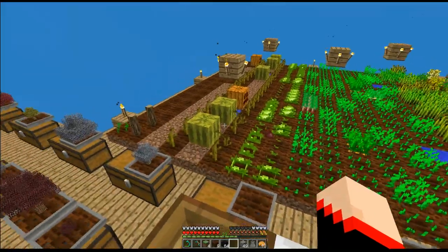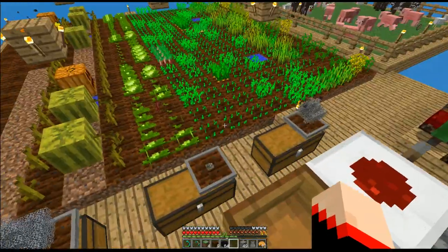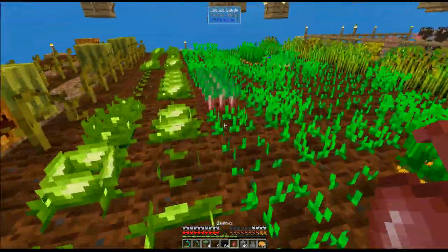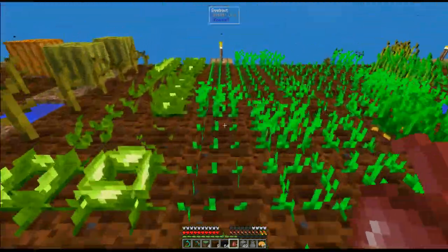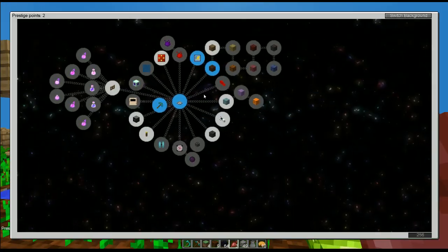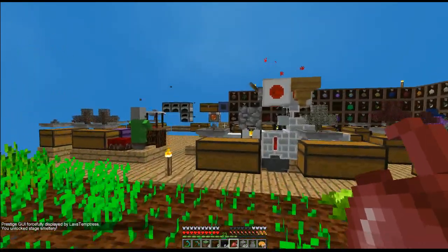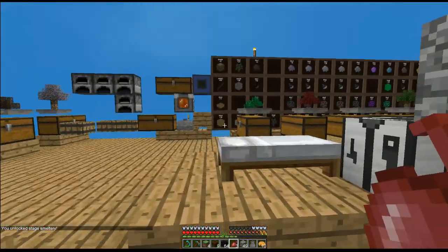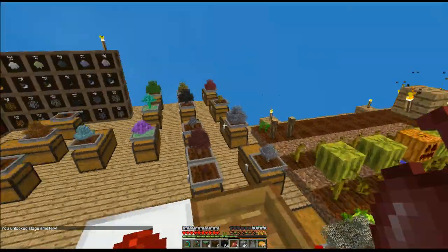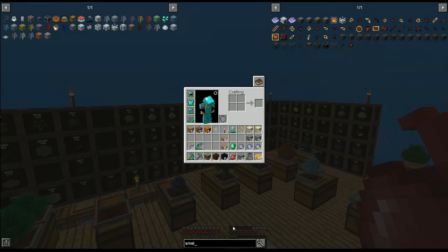Hello, all you beautiful people! How are you doing today? This is Lava Temptress with another episode of Sky Factory 4. We got everything done — we used prestige points to unlock the smeltery. Now let's see if the recipes are still the same.